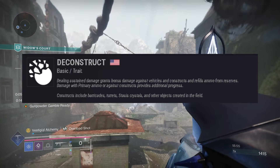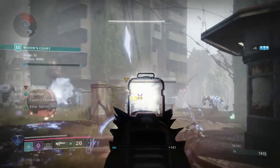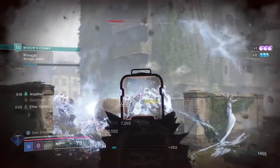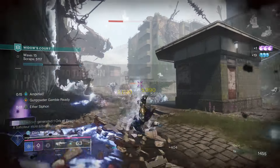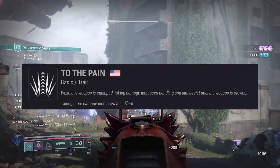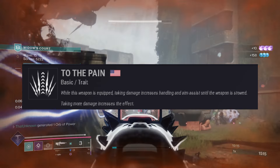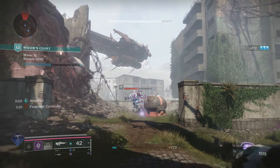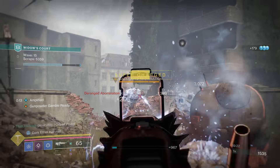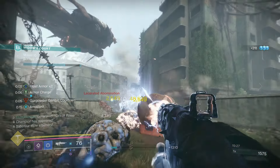Next we have Deconstruction, which gives a bit of extra damage against vehicles and structures, but I don't think you're going to be shooting many of those with a pulse rifle, so I don't think it's going to be that great. After that we have To the Pain — whenever you take damage it increases handling and stability. This is pretty good for the Crucible especially on low-handling weapons.